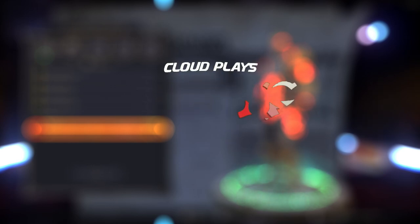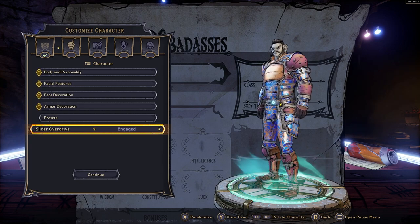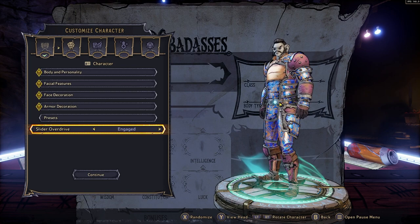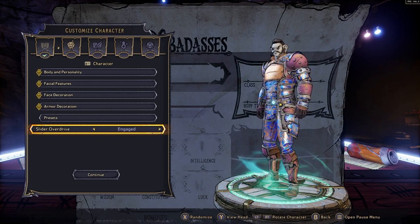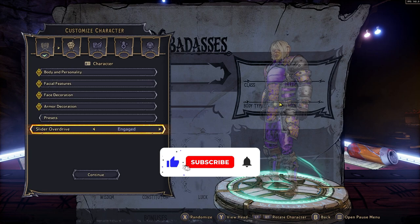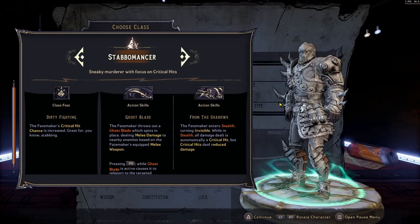Today we're taking a look at Tiny Tina's Wonderlands and the character creation at the beginning of the game. There is so much entailed in this — it is mental. With the Borderlands series, it's not really known for character creation at all, so this is a very refreshing change. As you can see on screen, we've got so much to go through with so many weird things, so like, subscribe, and let's crack on.